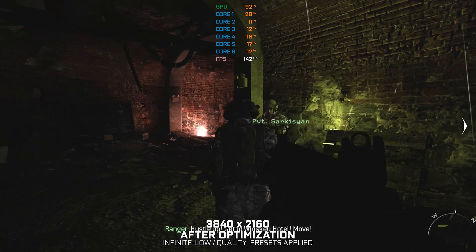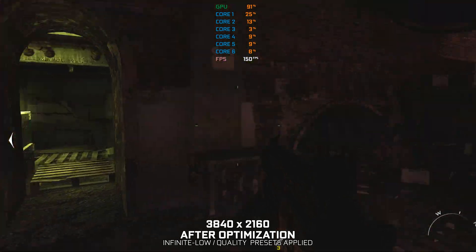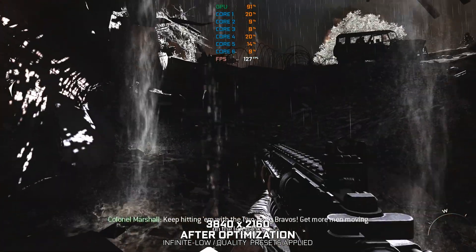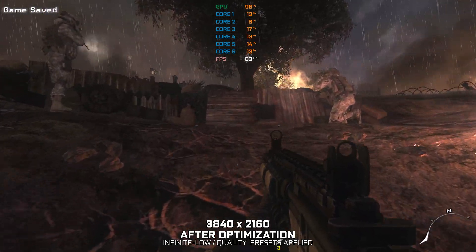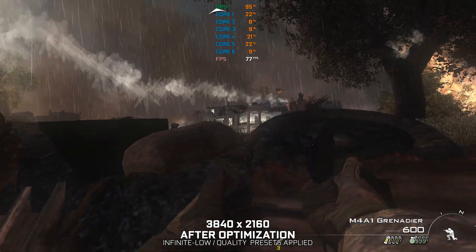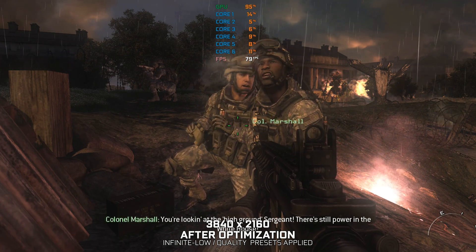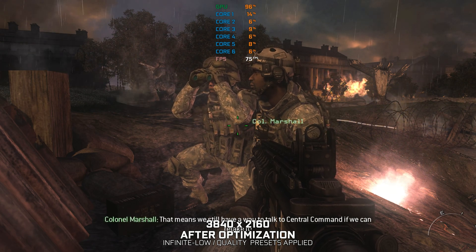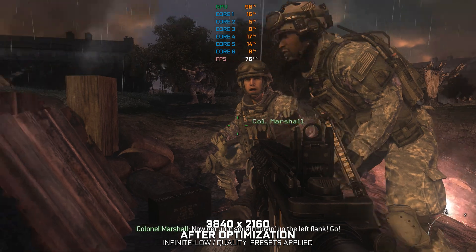Hustle up! Get to Whiskey Hotel! Move! Keep hitting them with the 240 Bravos! Get more men moving on the left flank! Sir, what's the situation here? You're looking at the high ground, Sergeant! There's still power in the White House — that means we still have a way to talk to Central Command if we can retake it! Now get your squad moving up the left flank!